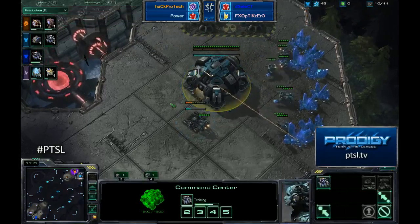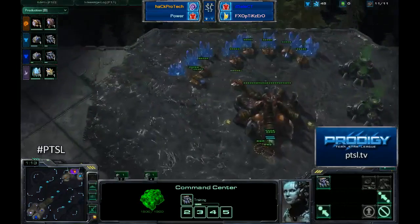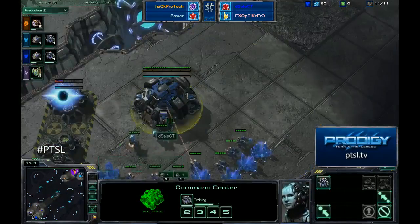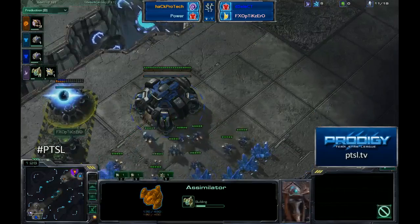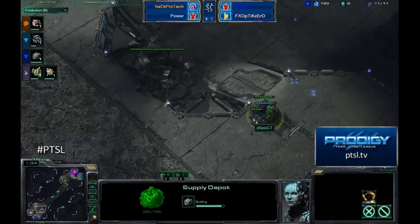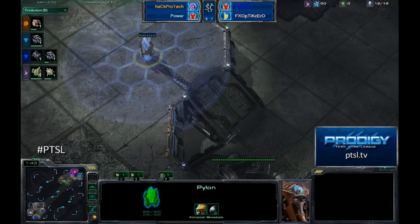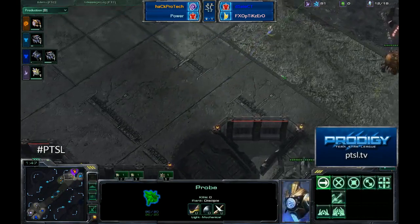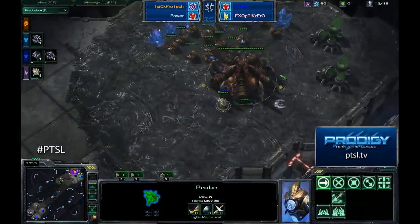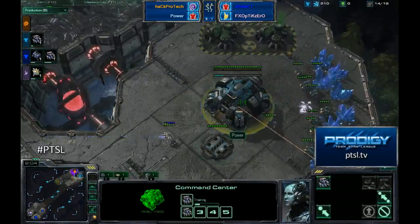There were a lot of early expansions, but not a ton of pressure right in the very beginning of the game, which allowed Select and Optic Zero to play that really macro style they enjoy. Optic Zero is setting up Select on that gas — a similar strategy to what we've already seen. ProTech and Power did do a very quick pool and proxy barracks setup on this map previously, but they are not going to be so bold this time against Select and Optic Zero.